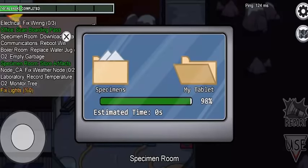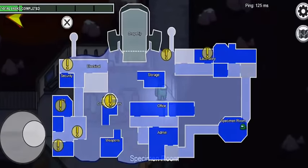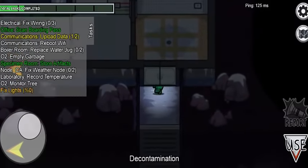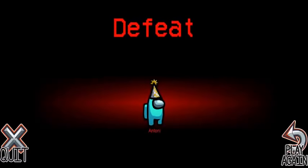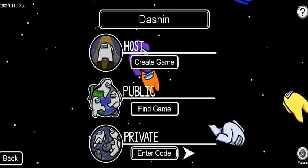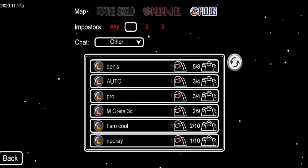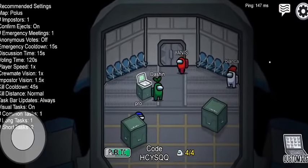There is one impostor among us as you know. I have done this task. Now I'm going to the laboratory. Lights out — Blue and Tony, come on, you are the impostor! What the heck! It should be one impostor on Polus.